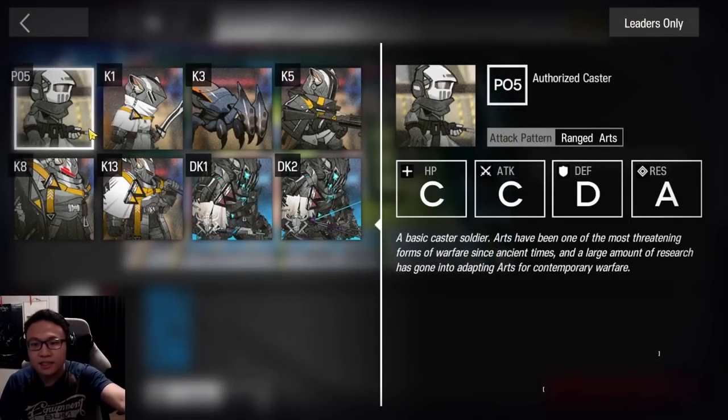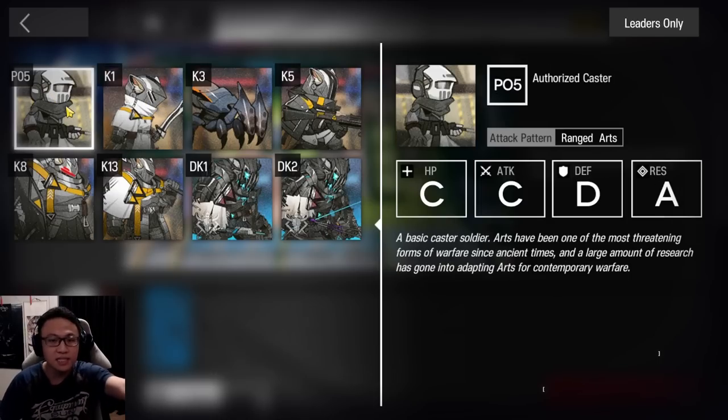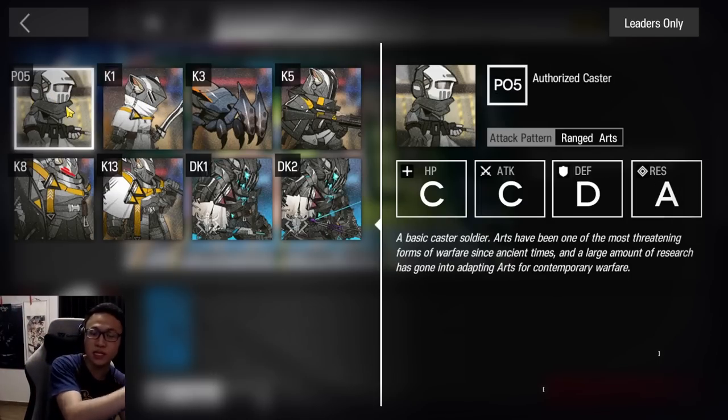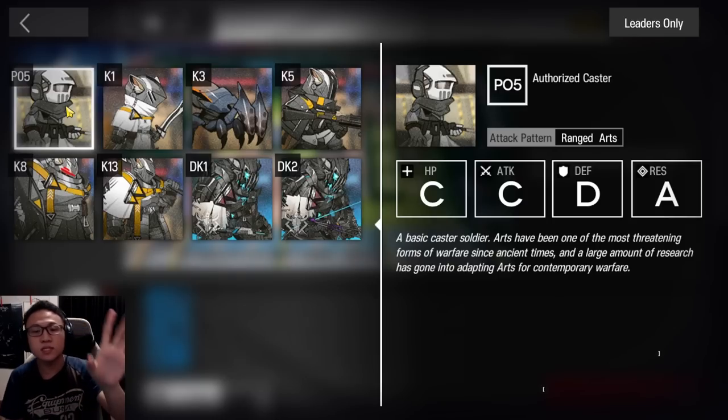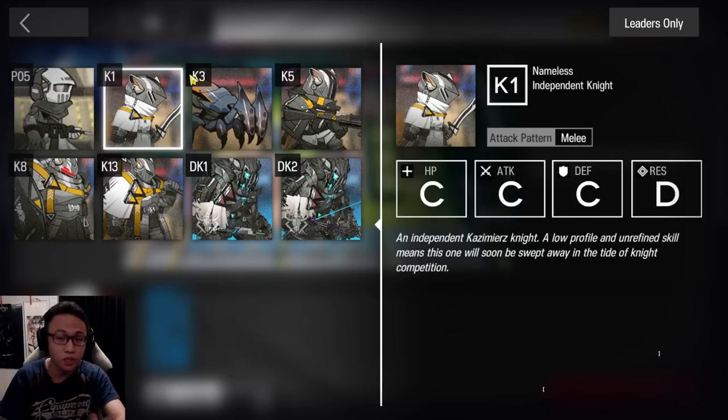The casters are weak to physical damage, and this guy over here is also weak to physical damage. This is on the leftmost lane of the map. This goes to say that if you use a sniper against them, it's probably going to take them out, which is what we're going to do later on.